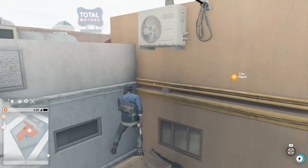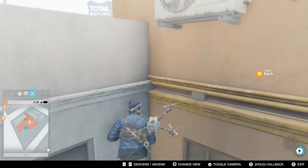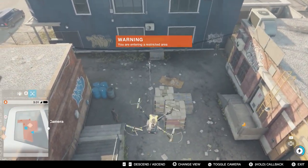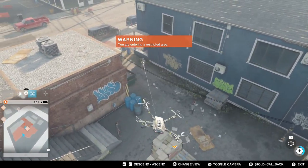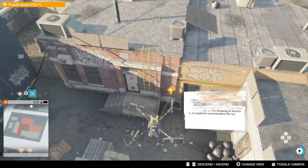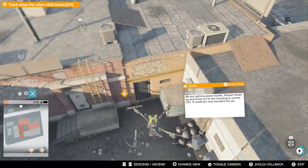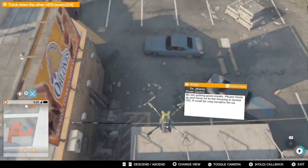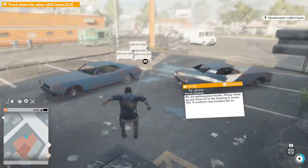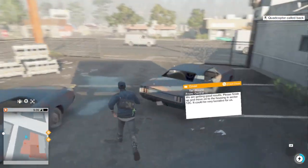I'm going to use my stun gun — I prefer to take down everyone non-lethally and I'm going to try to do the entire game like this. Obviously that will be very hard in the later levels, and probably against armored enemies the stun gun won't have any effect. So I'll likely move to heavier weapons later, but I try to keep it non-lethal as much as possible.